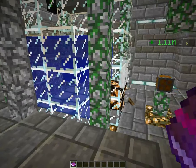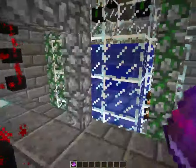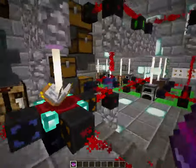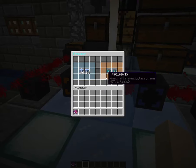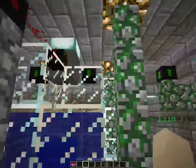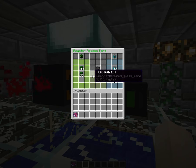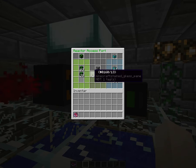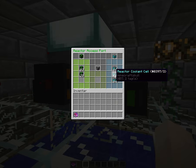Here we are at the nuclear reactor, which is producing energy for the network. It's the main reactor here, so this thing is producing all the energy for the whole machine system. Slimefun uses machines and stuff and you need an energy source, and then the machines need the energy. And this is the energy source.